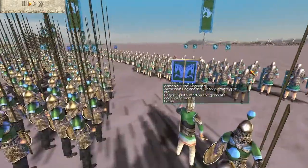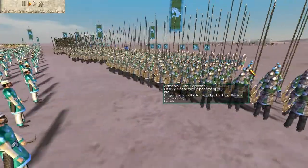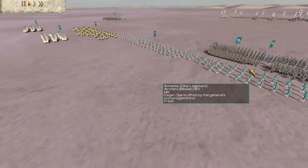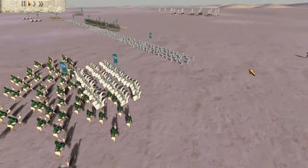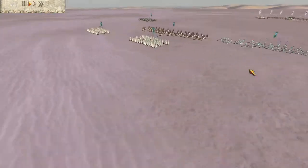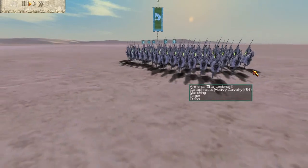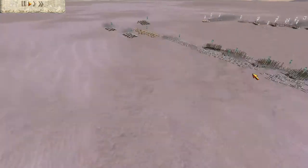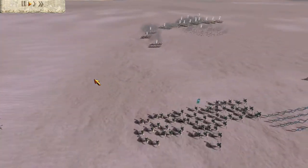My force consists of 2 units of Silver Silver Armenian Legionnaires, 4 units of Gold Gold Heavy Spearmen, 4 units of Silver Silver Archers, 4 units of Gold Gold Cataphracts, 2 units of Gold Attack Bedouin Cavalry — which are Camels — and 2 units of Horse Archers.